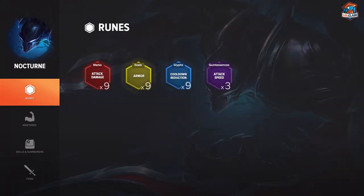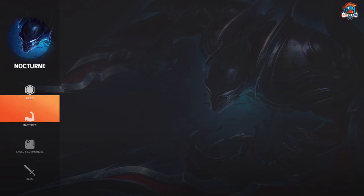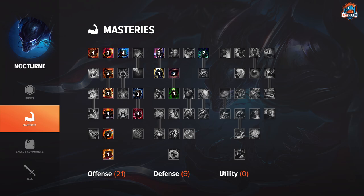For runes on Nocturne, I use attack damage reds, armor yellows, cooldown reduction blues, and attack speed quints. For masteries on Nocturne, I take 21-9, taking 4 points into cooldown reduction in offense to try to reduce his very long ultimate cooldown by a bit.